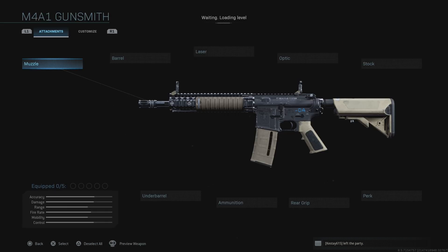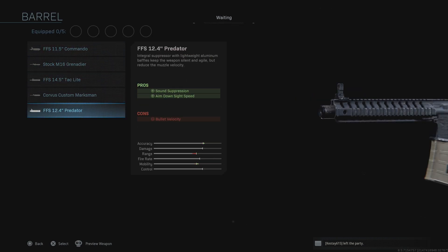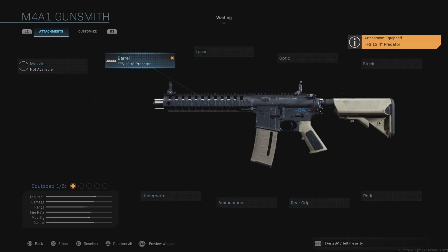Now that we're here, I'll show you what you need to put on your M4 to turn it into the XRK version. The first thing you need to do is go to the barrel and select the FFS 12.4 Predator, which has a built-in suppressor. It provides sound suppression and ADS speed, though with a little less bullet velocity. It already makes the gun look more like the XRK and changes the iron sights.